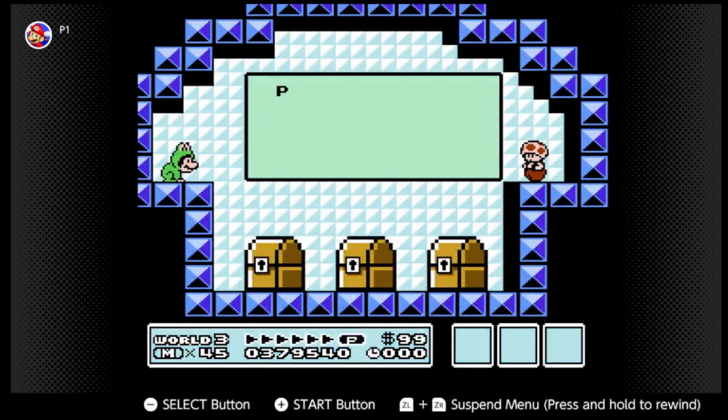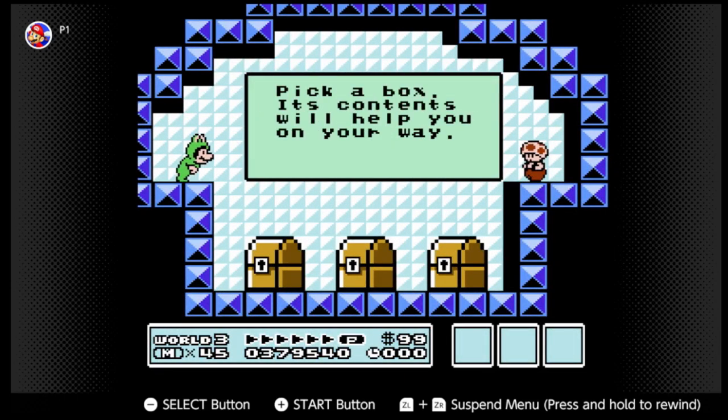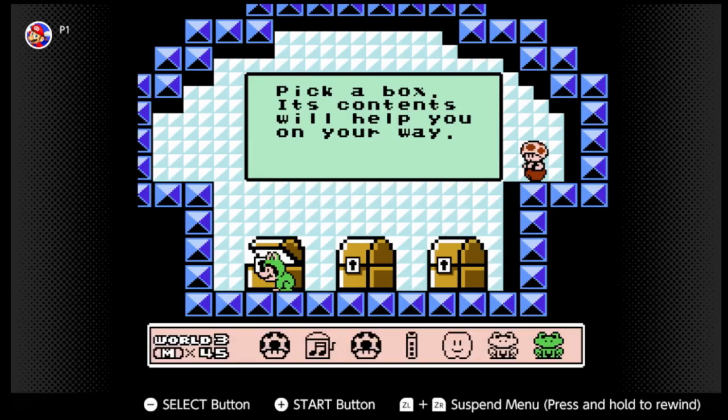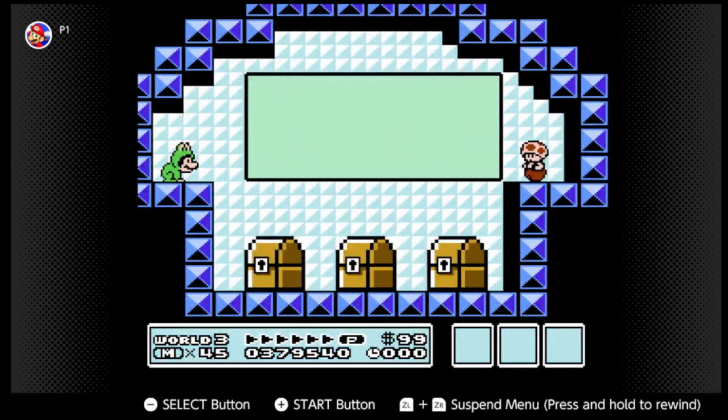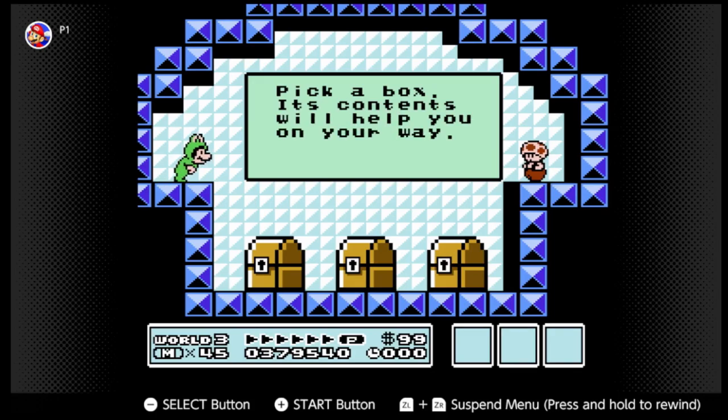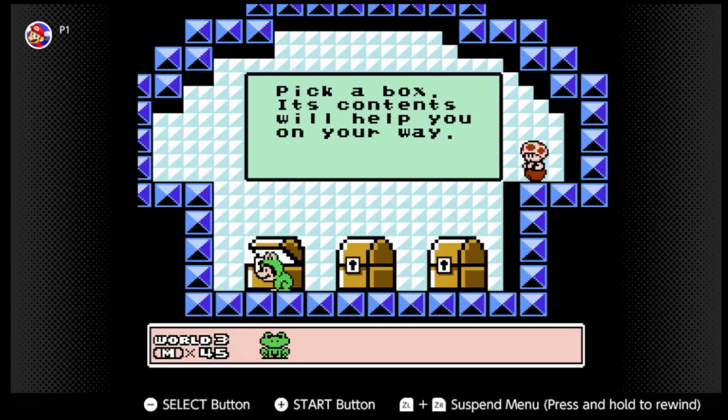I don't remember which one of these houses has a guaranteed frog suit. Yeah, it's this one with a guaranteed frog suit. In the next stage with the frogs, I'll probably lose it on the first enemy, cause frog suits are only for water levels — oh, I got another frog suit!